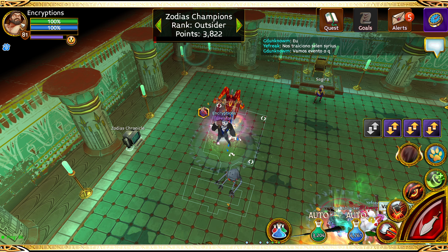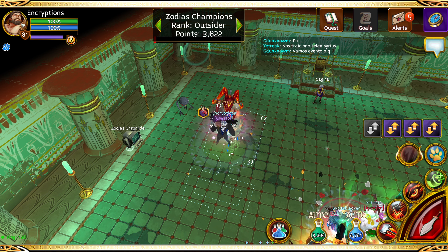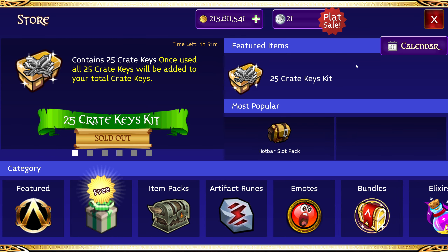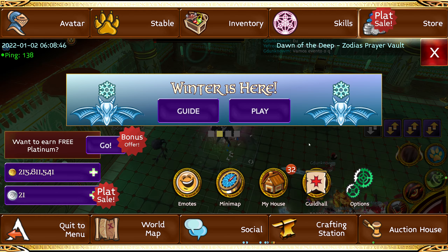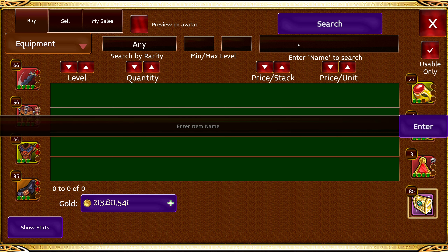Blue gems — you could use them during the awakening event because they're a lot cheaper if you have a high budget. But blue gems are usually used when there's no awakening event. That's why I say hoard blue gems when there's an awakening event, because they're 30,000 each during the event, and after the event, supply and demand takes place — supply goes lower, demand goes higher, blue gem price rises, you make profit.